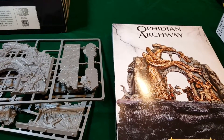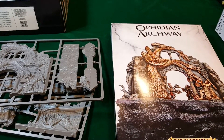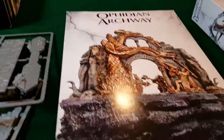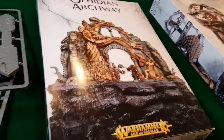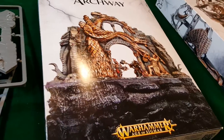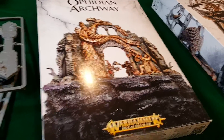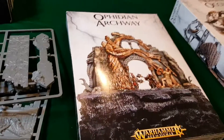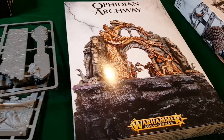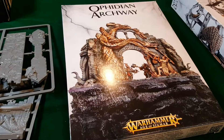The Shelter rule: any models from a unit that are within three inches of the Ophidian Archway and on the same side of it receive the benefits of cover against attacks made by models on the other side of the archway. A lot of terrain doesn't provide cover, but this one actually does. If you don't know the cover rules: typically you need your entire unit occupying the terrain piece — a forest, building, whatever — and they get a plus one to their saves. So if you have a four up save it goes to three, a five up goes to four. It also counters some rends. It's pretty good.